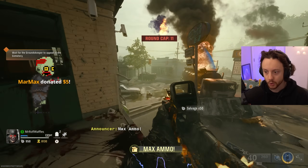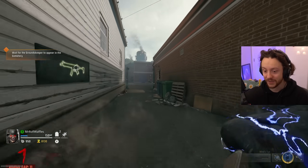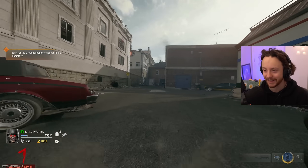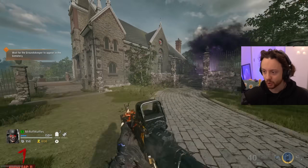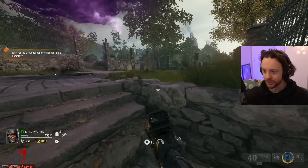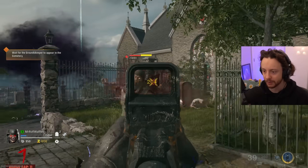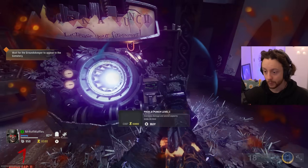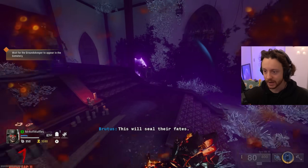Wait for the groundskeeper to appear in the cemetery. They just say wait - they don't say how long. They just say hold the line, gamer. Should we Pack-a-Punch? We'll do the objectives as Treyarch intended, as the Lord decreed. Is it gonna give me an instant groundskeeper or is it gonna still work on the same logic? Looks like it's working the same way. We're gonna hit Pack-a-Punch before I pap so I can keep this camo.